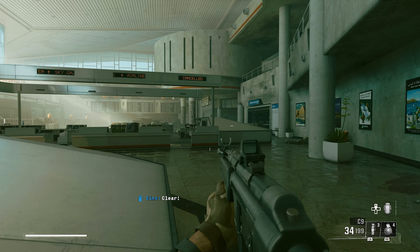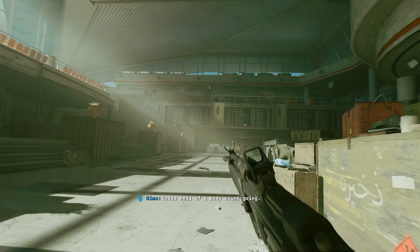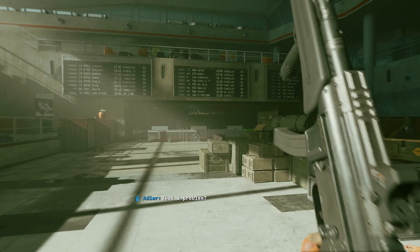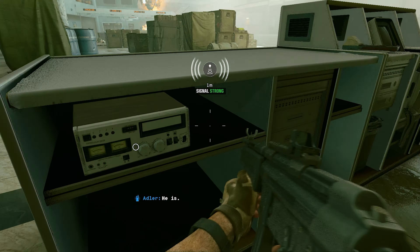Our eighth safe can be found in the first area of the airport on the mission Ground Control. After clearing the room, cross to find the radio that needs to be tuned behind the front desk, and use the random code on the safe in the wall of the next room.